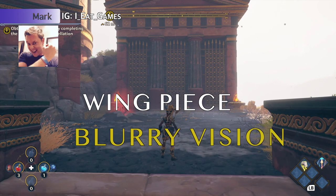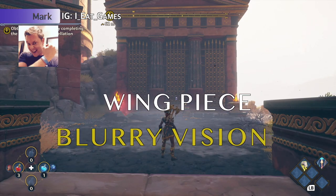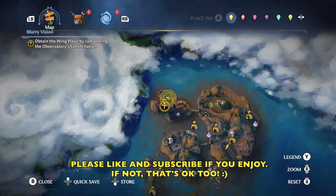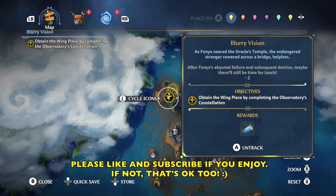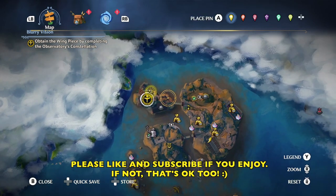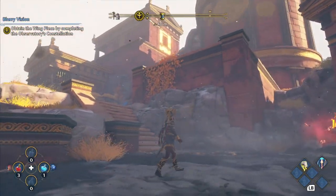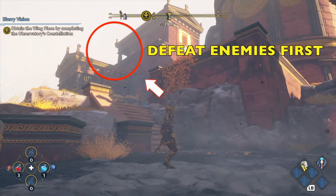Hey demigods, Mark here, and we are working on the Blurry Vision questline. We're trying to get the wing piece, and we're at the observatory. Let me go ahead and pull up the map here so we can make sure we're all on the same page. This puzzle is a lot of fun to work on — I'm really pleased so far with the environmental puzzles in this game.